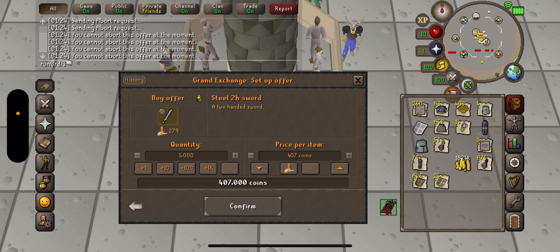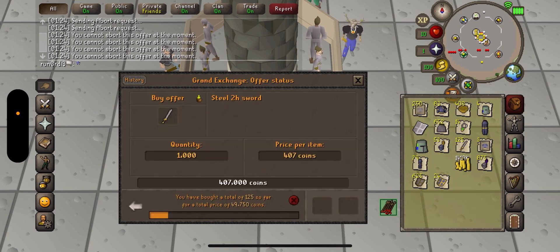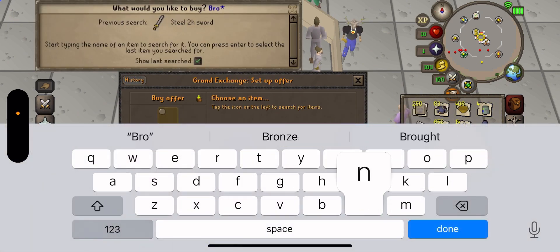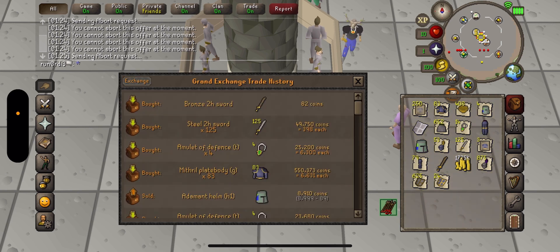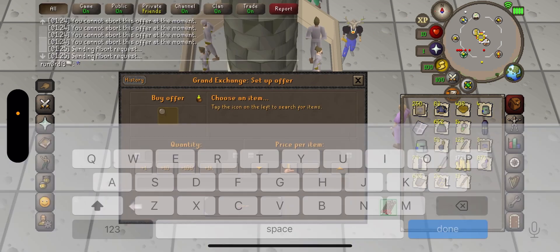Let's keep buying those up. What's going on with bronze two-handers — I have a lot of those too, like 5,000 bronze two-handers or something. The price is 398. Did they crash? What's going on here? That is weird. So I'm going to buy like 4K, 5K worth.